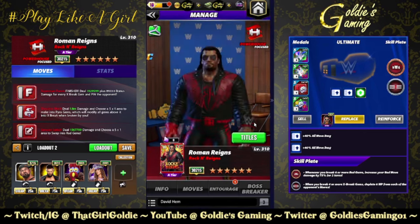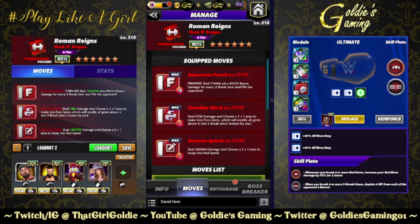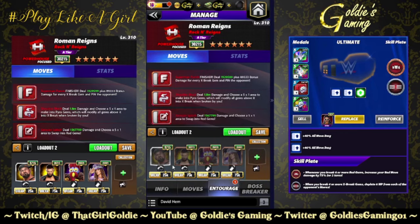I'm not sure about the Anoa'i link, I will ask. The first set of builds we're going to look at are move damage focused, that way we get all the takedown medals done first and then we can switch over to furies — it's just a lot more cost efficient. We're going to start with a triple red build. The finisher, Superman Punch, 10 MP: deal 714,666 damage plus 89,333 bonus damage for every X-break gem and pin the opponent. Shoulder Block, 7 MP: deal 670,000 damage, five-by-one area to make into pyro gems which modify all gems above into X-breaks when broken by you. Five-star move, Samoan Splash, 7 MP: deal 580,666 damage, five-by-one area to swap into red gems.